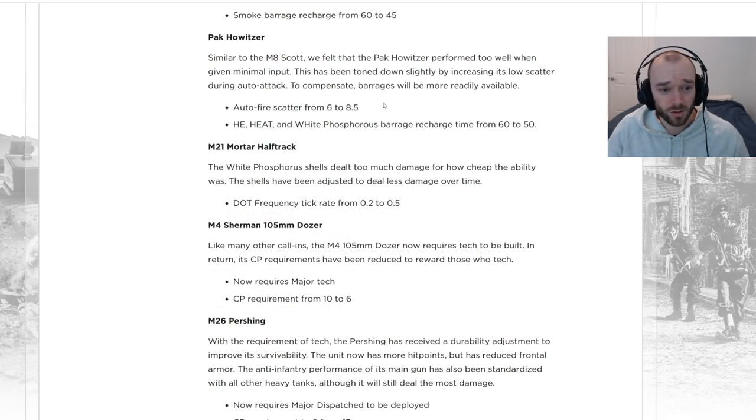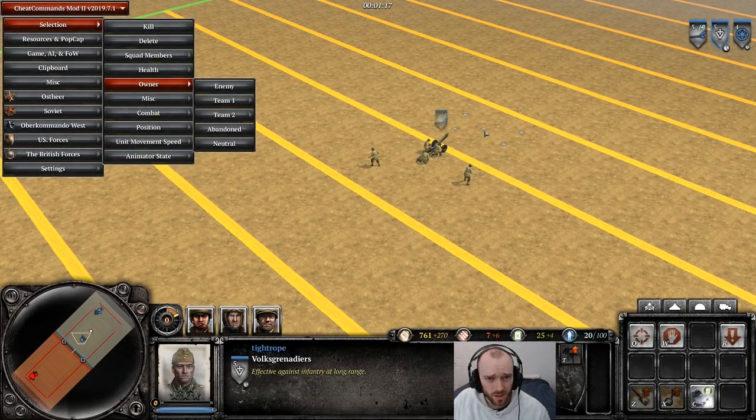The Pack Howitzer is also receiving changes: autofire scatter is being increased from 6 to 8.5 — it was almost laser-beam accurate before. But to compensate, barrage recharge times are going down on all barrages by 10 seconds. Overall this may even be a slight buff to the Pack Howitzer — less accurate on autofire, but if your opponent is good they'll be dodging anyway, and barrage recharge is going down.